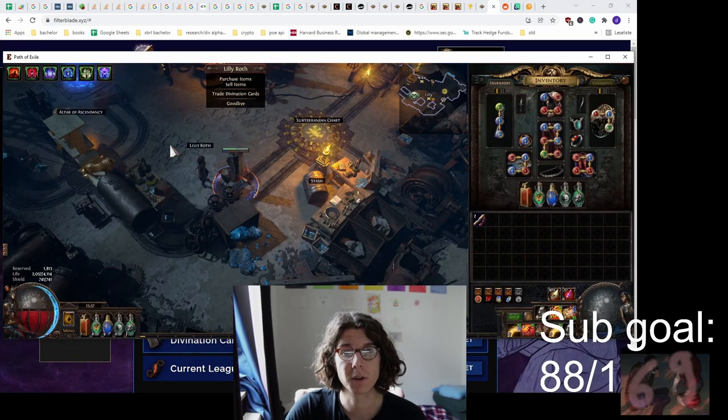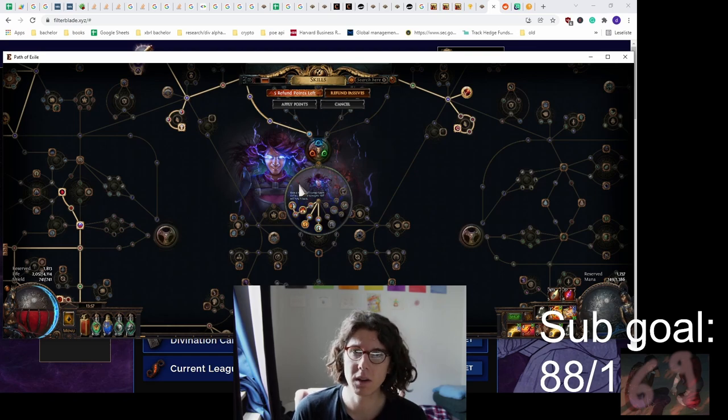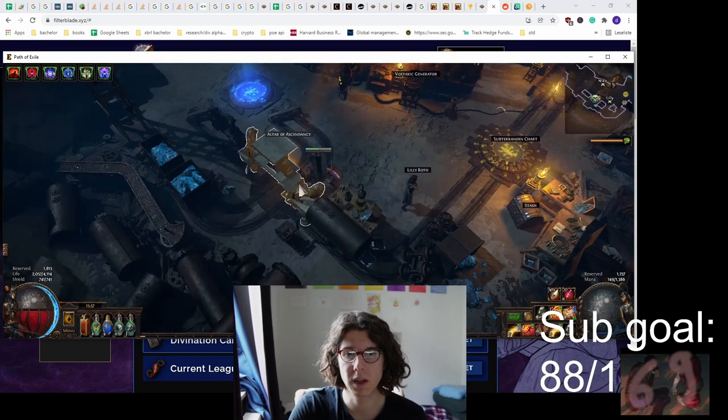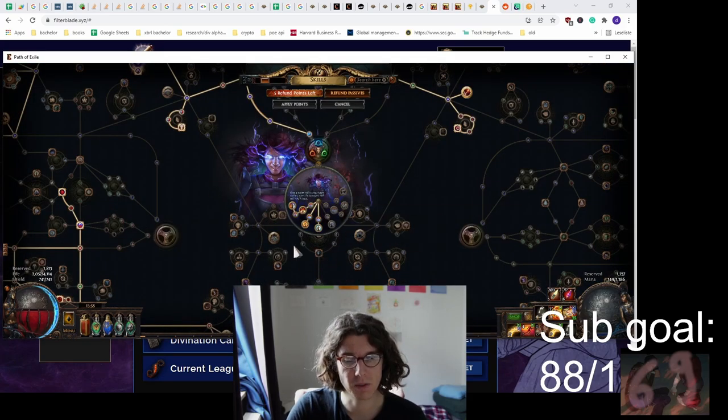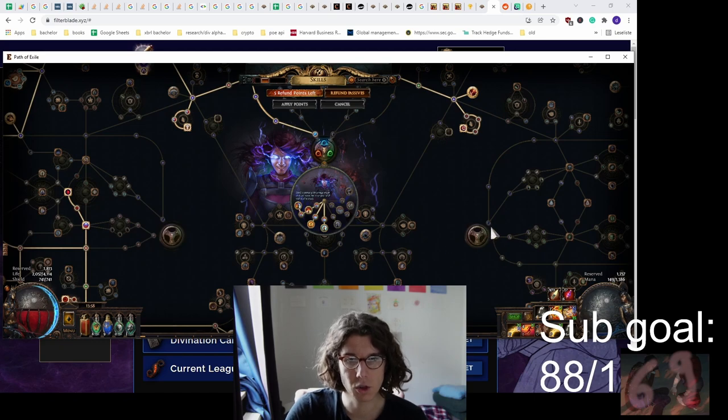For Endless Delve, the first part is the Altar of Ascendancy at around level 33, 55, 68, and 75 - you get all of your ascendancy points. You just click the altar at the specific levels; you get a message in your chat and the altar should be shining.